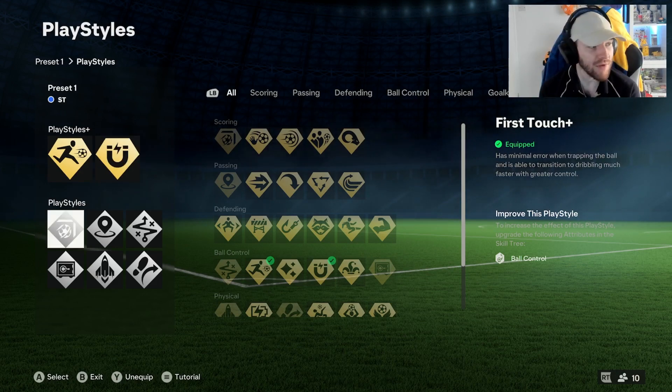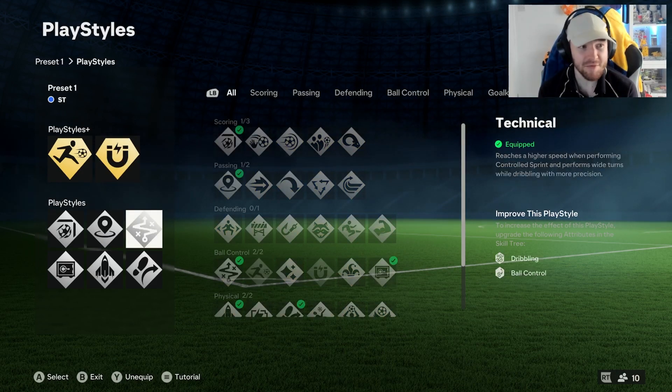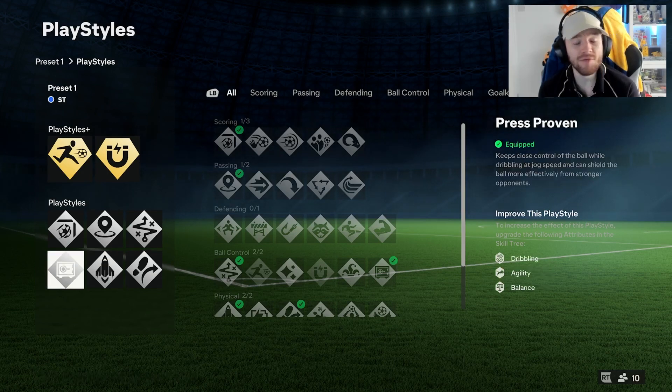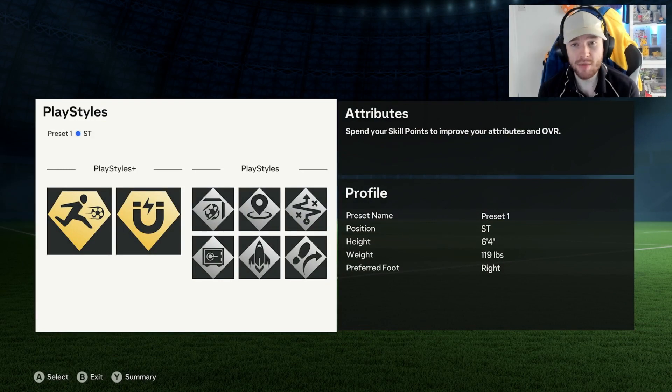Your control is worth having. After that we've put on the Finesse Shot trait, the Incisive Pass, Technical, the Traveller, Quick Step, and Press Proven. So those are all the playstyles we're going to be using.